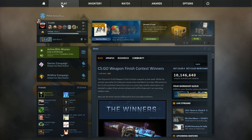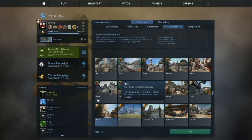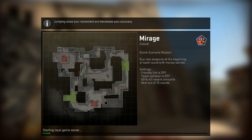So the first thing is you start up Counter-Strike GO and you just go to Play, pick Offline with Bots, pick the map that you want to practice. So I'm just going to pick Mirage and click Go. It's going to ask you the bot difficulty — just pick the last option, No Bots, and then click Go.